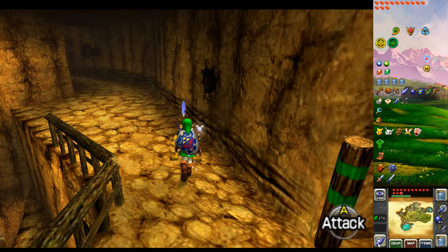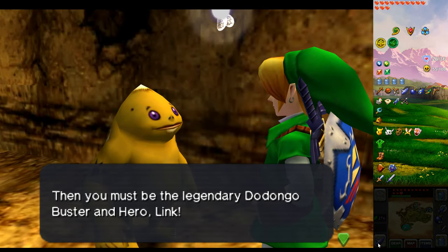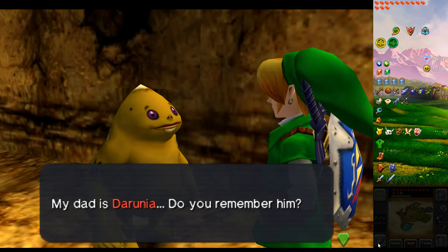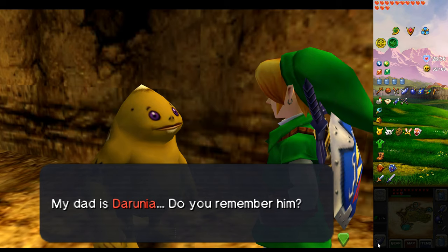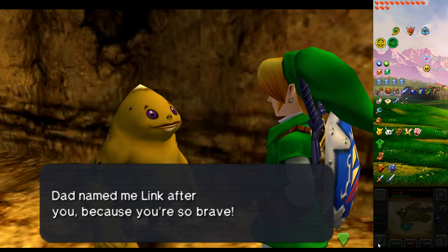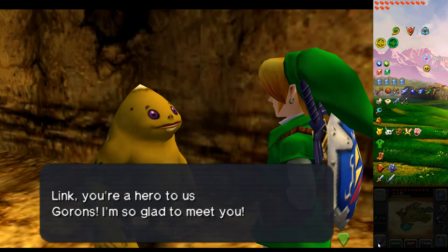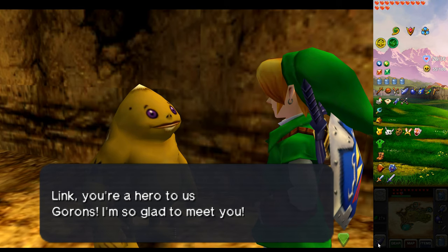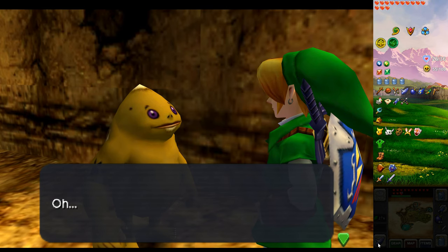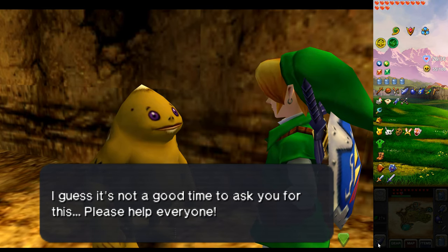Your name is also Link? 'Then you must be the legendary Dodongo Buster and Hero Link. My dad is Darunia — do you remember him?' Okay, this is Darunia's son. 'Dad named me Link after you because you're so brave. It's a cool name, I really like it. Link, you're a hero to us Gorons — I'm so glad to meet you. Please give me your autograph.' I guess it's not a good time to ask for this.